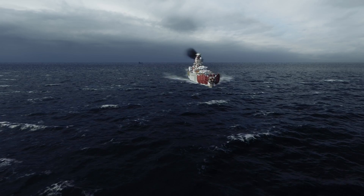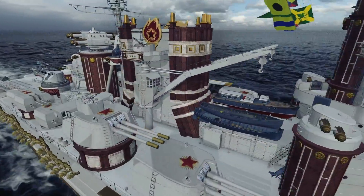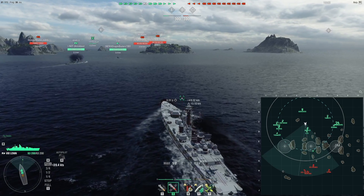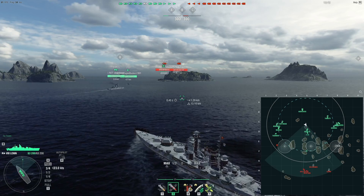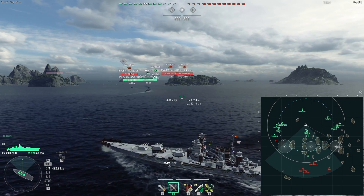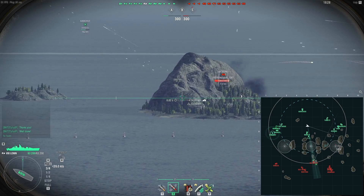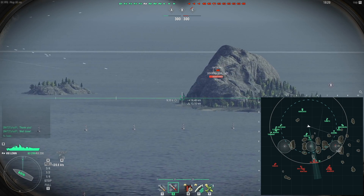Hello and welcome. Today we are in the tier 8 Soviet battleship, the Lenin. She is essentially a tier 8 Nelson, which is actually quite an advantage because tier 8 battleships have 32 millimeter standard armor, so their bow and stern are 32mm. Nelson is tier 7, which means she has 25 millimeters of the same armor. That's a big deal because only 460mm caliber guns — Yamato and Musashi — can overmatch 32mm, whereas 380mm and higher can overmatch 25mm. So we're talking 380 and higher can overmatch a Nelson, whereas only 460 can overmatch the Lenin.